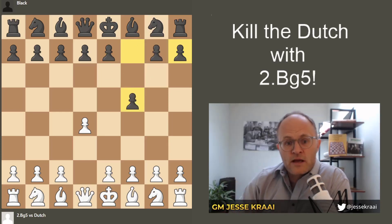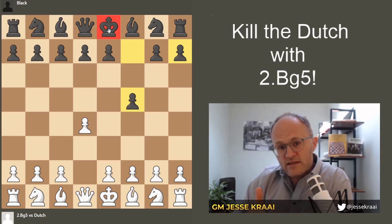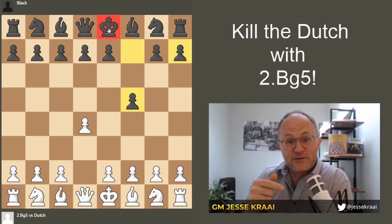In addition, the Black king is now drafty for the rest of the game. What I want you to see is it's not like we have to mate the guy instantly — but for the rest of the game, even the late middle game, he or she will feel the consequences of f5.